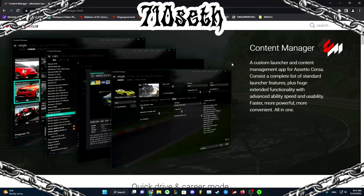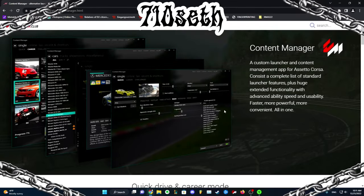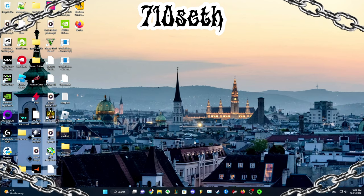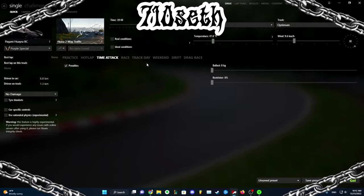First, click link number one down below. It's going to take you to AssettoCorsa.club. This is where you get Content Manager. Scroll all the way to the bottom and get this. Once you download Content Manager, you're going to want to open it. And once you have Content Manager open, now you can get busy.